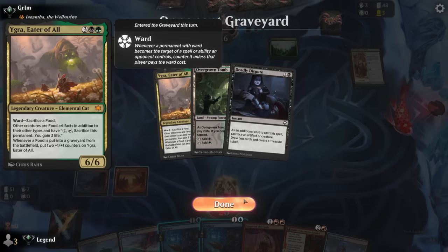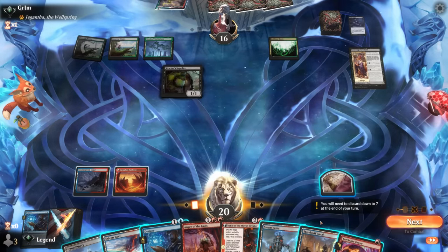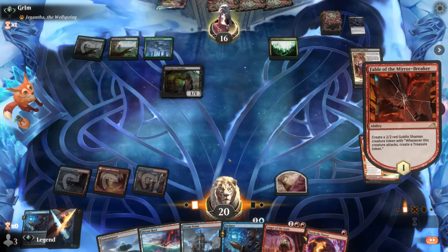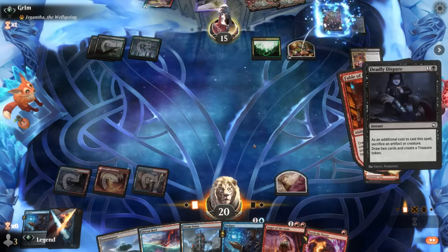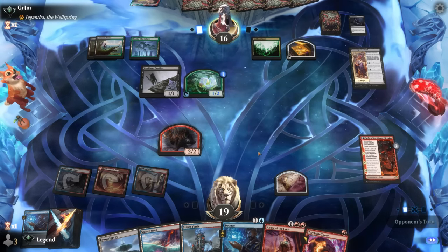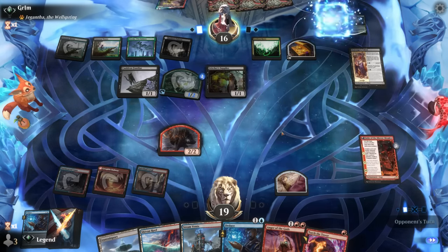We see Igra, so it's a food combo deck — Igra with double Cauldron Familiar can set up an infinite loop, also good to exile with Anger. We tap out for Fable. Opponent probably has another Deadly Dispute: sacrifice, draw, mill, and makes a food token. They could play Igra if they have it. They find a Cauldron Familiar, which triggers Insidious Roots. They level up Scavenger's Talent to mill themselves, and another Stitcher Supplier appears — Anger looks good now.